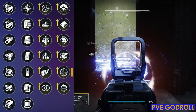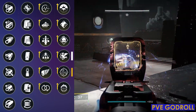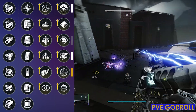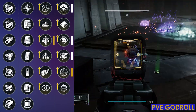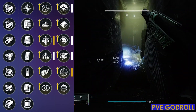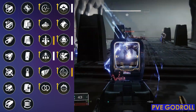With that said, there are other good options in this column. If you don't want to think about proccing One for All, you could use Vorpal Weapon — especially if you're dealing with champions — which gives you a free 20% damage buff and works against most yellow bars. Turnabout could also be great in pinnacle content, giving you an overshield for 10 seconds after breaking the shield of a combatant. And you could also use Demo if you're running a grenade build. Moving on to column three, I really like Triple Tap as my main roll. But if you want to min-max and synergize well with One for All, a better option would be Stats for All — because as you proc One for All, you'll proc Stats for All at the same time, since they share the same requirement of hitting three separate targets, giving you a boost to handling, stability, reload, and even range for 10 seconds.